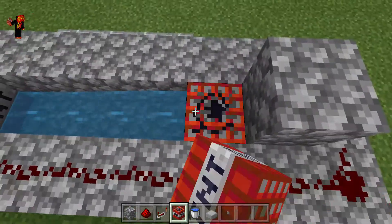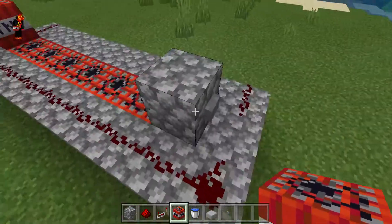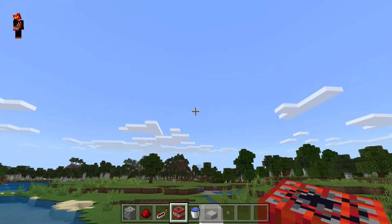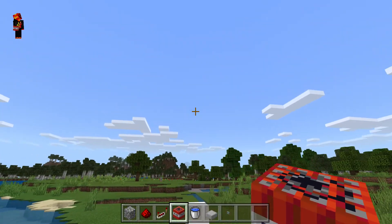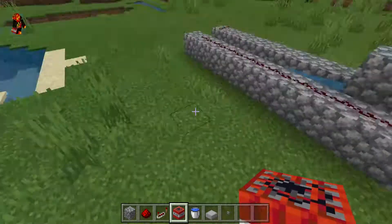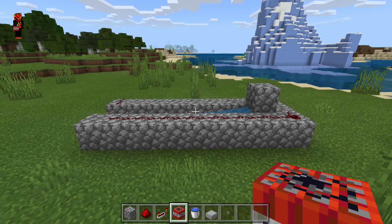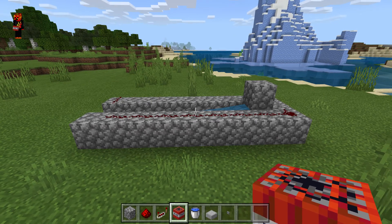The reason we need water is so that the TNT cannon does not explode itself. All we have to do is press this button, look up, and we can see the TNT — look at that, it just went into midair! Bye guys, hope you liked this tutorial. Please subscribe and I'll see you guys in my next video — bye!